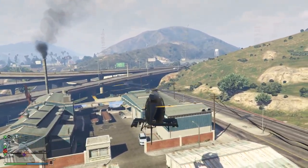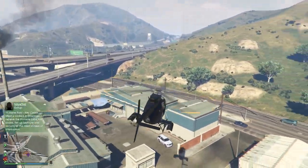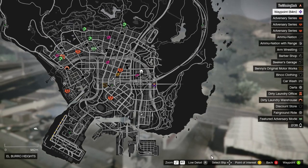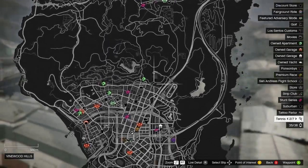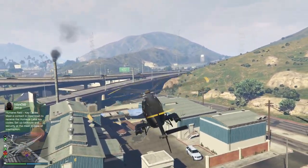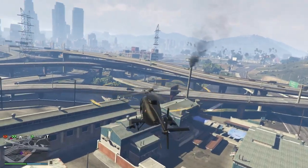Here's the Murrieta Heights car warehouse. Looking on our map, you can see it's the most expensive, most likely because it has access to the highway right here, which in general might save you time bringing cars all the way across the map. That said, some people are not completely happy with it — I'm not going to buy it, not just for the price, but it's a little tight in here.